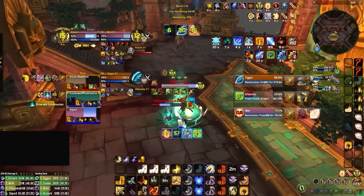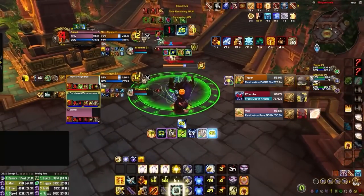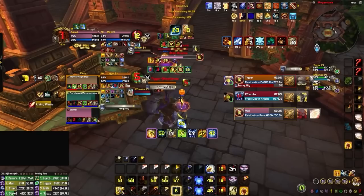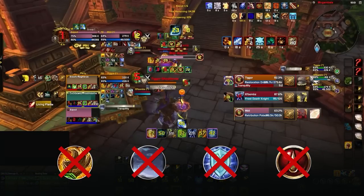Meanwhile, the Paladin has a few seconds left on Divine Protection and has just popped Shield of Vengeance, while the Death Knight also has AMS and will soon use IBF. So what's the target now? Believe it or not, the correct answer is the Healer. Since it's the start of the match, our Paladin still has Divine Steed and Freedom ready, which allows them to swap to the Druid immediately without any hots.